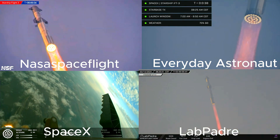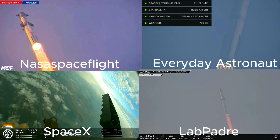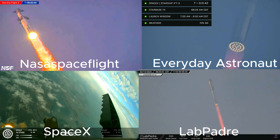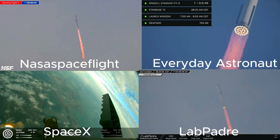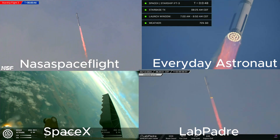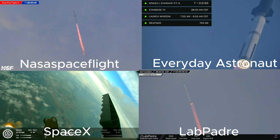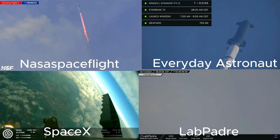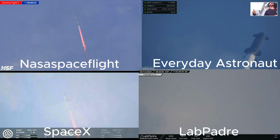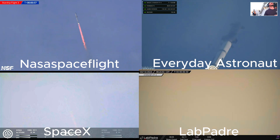30 seconds into flight, we are feeling the rumble. We are seeing 33 out of 33 Raptor engines ignited on the Super Heavy booster. Booster and ship avionics power and telemetry nominal. Continuing to get good call outs. Our trajectory looking nominal, systems looking nominal. Just amazing to see all 33 lit up once again.